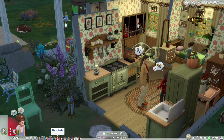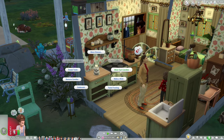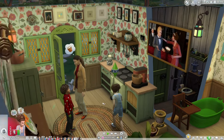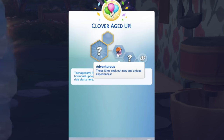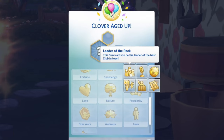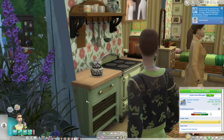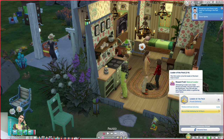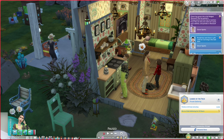It is Clover's birthday! We're going to say happy birthday to Clover, even though she's very angry. Clover is adventurous and a freegan — she wants to be the leader of the pack. Happy birthday Clover, and we easily complete the first level of her aspiration. We have our first werewolf!